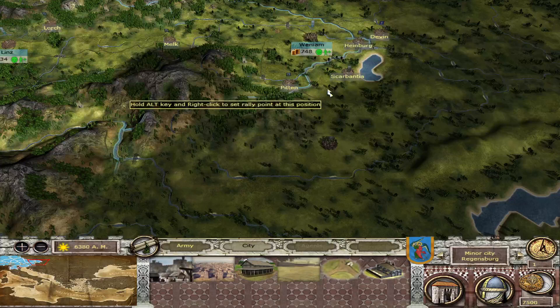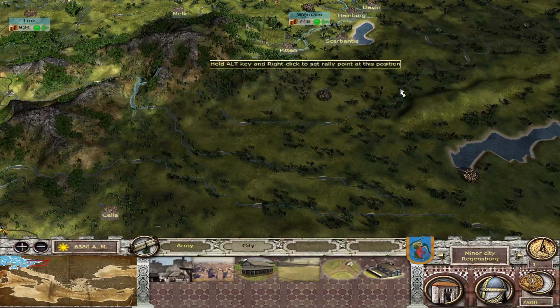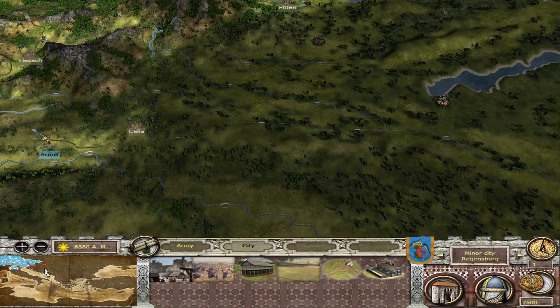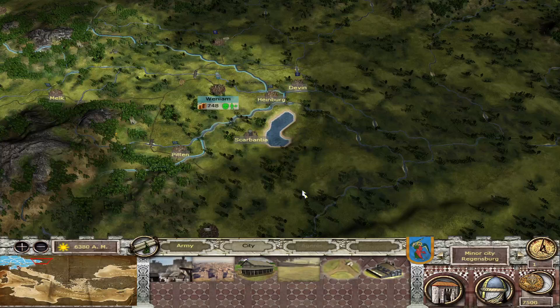Or if I'm in a rush, I try to conquer the Pannonian Mark, which is basically this area — 3 or 4 settlements with Greinburg. But it's hard, because you get in contact with the Croatians, sometimes with the Serbs and the Bulgarians. But you also have your ally, the Moravian Empire on your border, which will take care of these regions after some time.